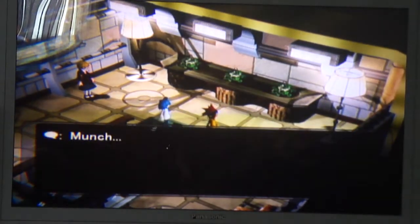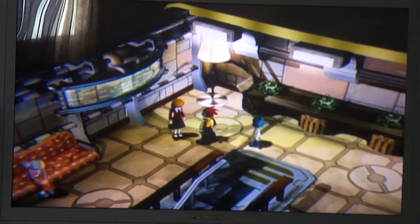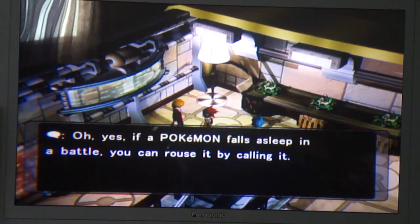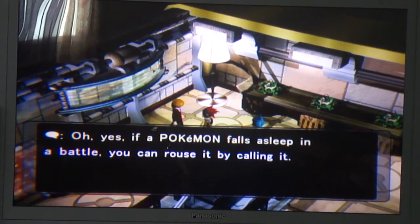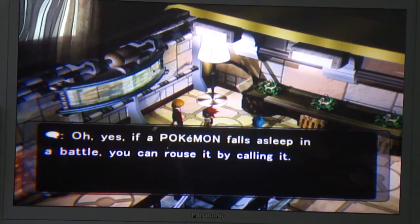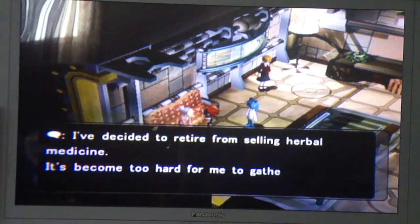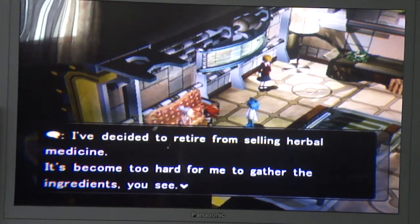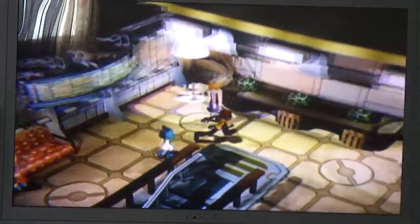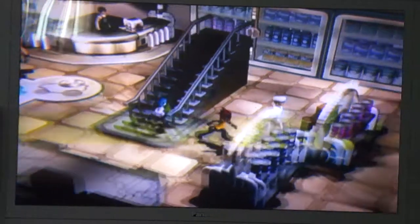Here we meet Munchlax — a Pokemon we're not supposed to know about yet, but we already do. We also learn about Pokemon Falls, and that's what the Call button is for: if a Pokemon falls asleep, you can wake it up by calling it. I just thought the Call button was going to skip your Pokemon's turn or raise accuracy. How interesting.